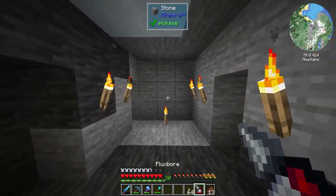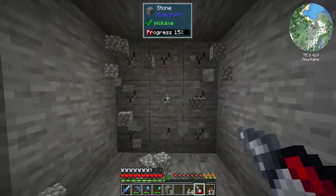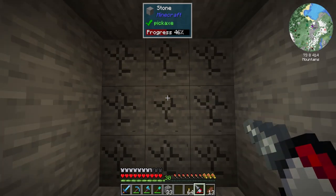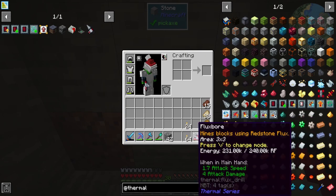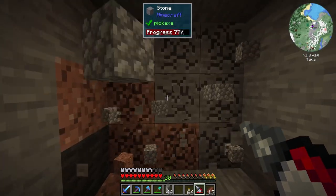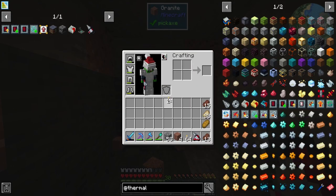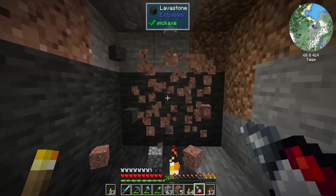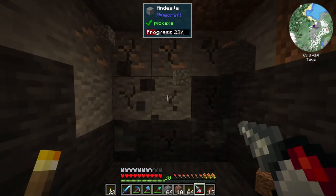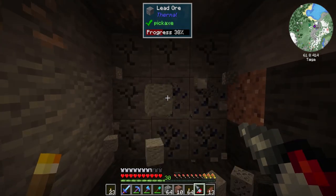We're down here in the mine, we're going to test this bad boy out. It mines nine blocks for a thousand RF - man this is gonna be sweet. We can do this, and it even mines dirt as well in the same method. Oh this is great!